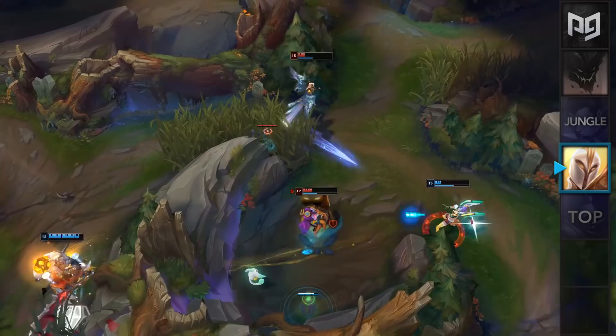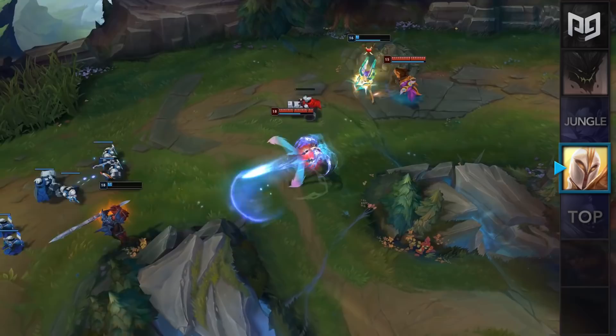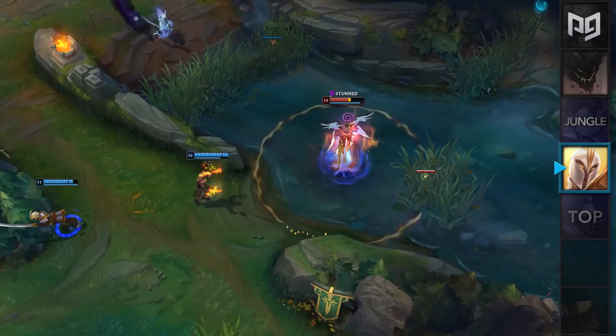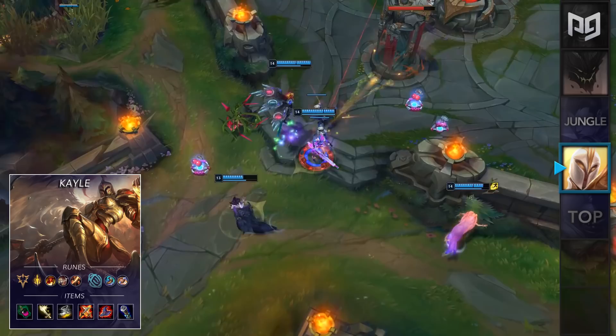This is mainly due to a couple of changes. First, her Q now refunds 50% of the mana cost for every champion hit, which means you can pretty much spam this ability in lane. Secondly, her AD ratios have been nerfed by quite a bit during this patch, which means the majority of Kayle players should opt towards the AP route. For runes you'll want Lethal Tempo, Triumph, Alacrity, and Cutdown, followed by Inspiration Secondary for Boots and Biscuits.